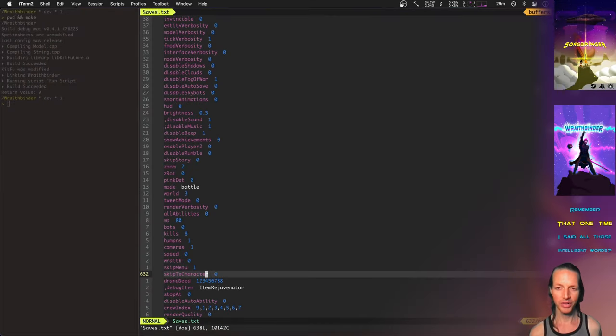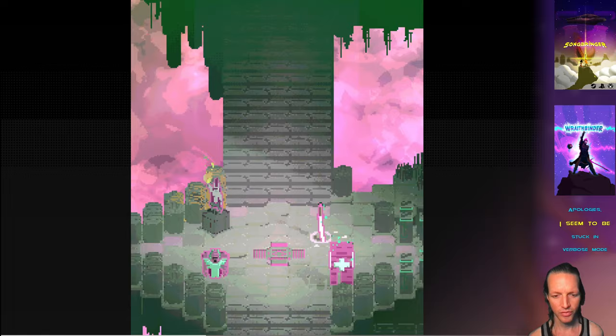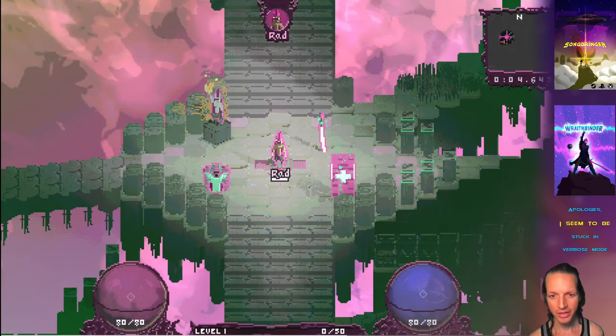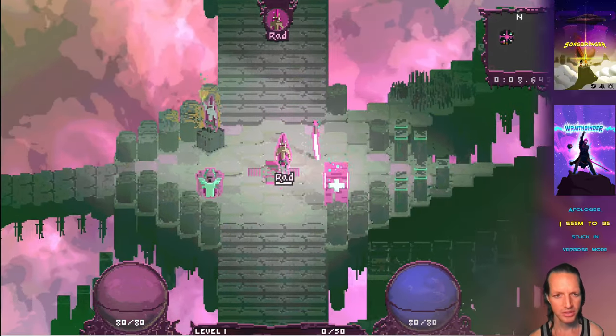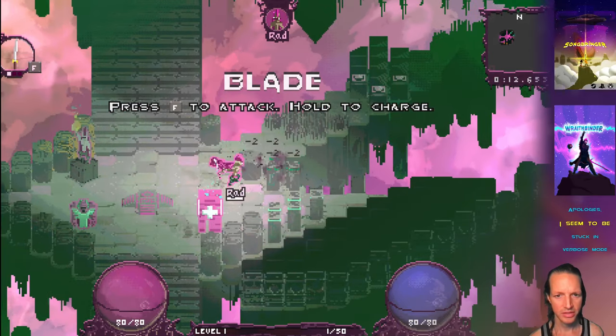Let's check out what's new with Wraith Binder — lots of little improvements to the visibility of tiny things, like numbers that appear above entities when they get damaged or healed, and making the grenade and things like that more visible. Let's start out with these numbers here — pick up the sword and go hit these things.